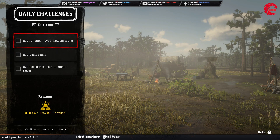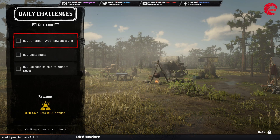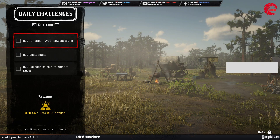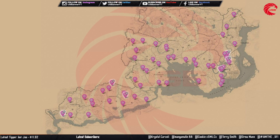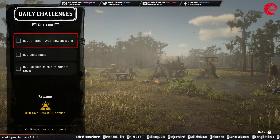For the collector role you have to find 3 American wildflowers. Here is the location for American wildflowers in Red Dead Online today, 7th September. Go to this location before 12 AM global time and you can find these flowers there. Go collect the American wildflowers. You only need 3 of them for the daily list.